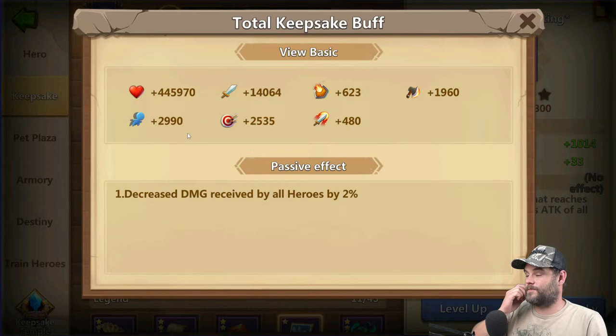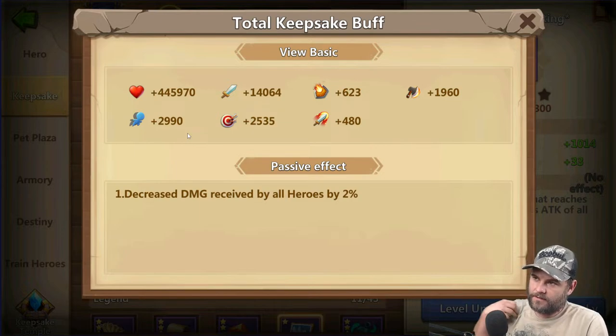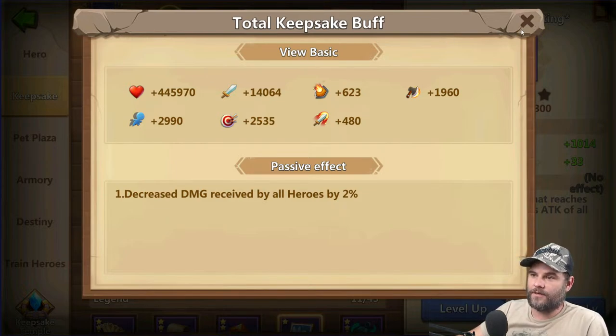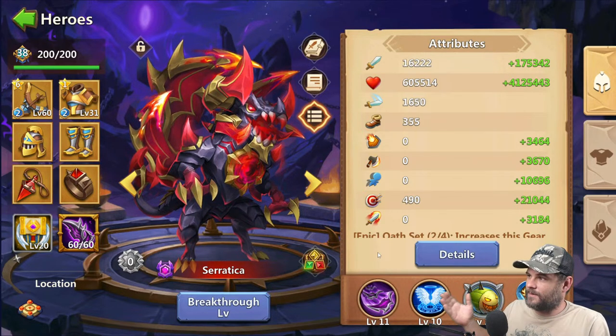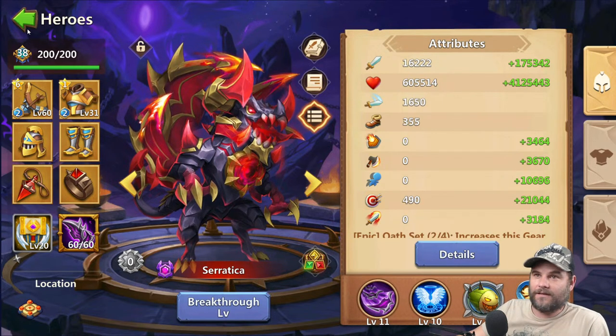Feels bad, but it did boost me some. We have 445,000 additional attack — it was 11,000 something before and it is 14,000 now on the attack, so that boosted me. This decreases damage received by all heroes by 2%, which is not bad. And my Seratica — additional 175,000 attack; that didn't go up much. But an additional 4.1 million HP — that's decent.